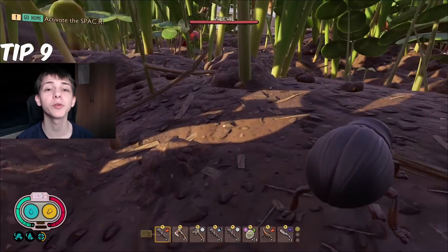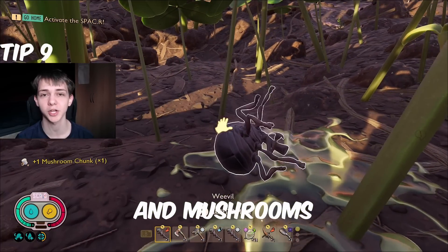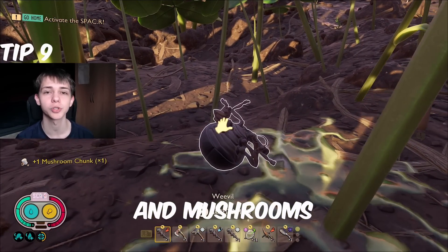Tip 9 is the same but for Weevils. Weevils now drop Mushroom Chunks if you're using Dissection Expert or if you rub a stuffed Weevil. You can get Mushroom Chunks from them, which means you could technically now farm Mushroom Chunks, which is pretty cool.